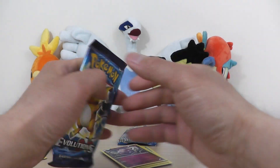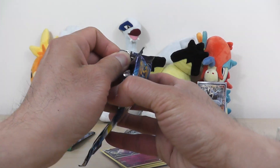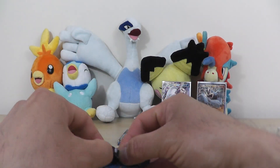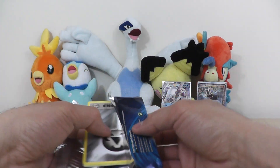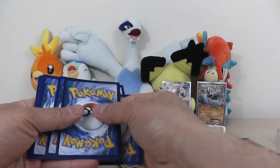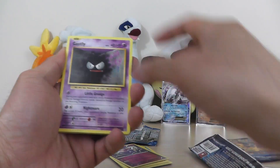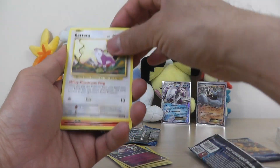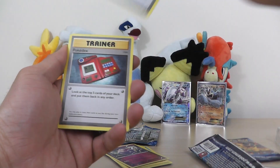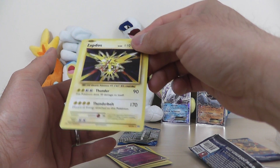We'll check our two Evolutions packs. If only I can find a Charizard of some sort — that would be ideal. Let's see if we find something in here. Charmander... Zapdos. He's actually a holo Zapdos.